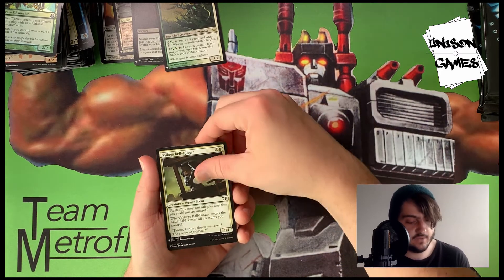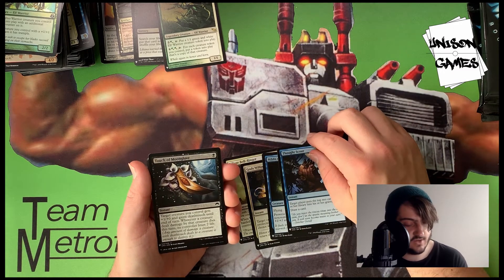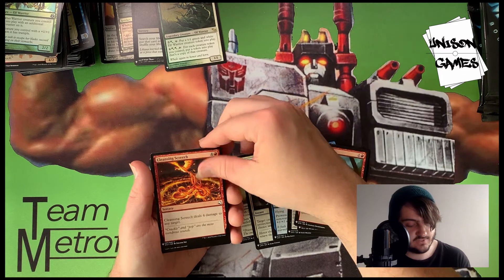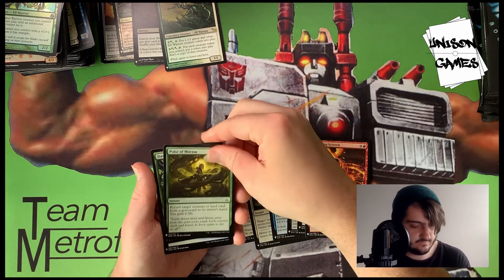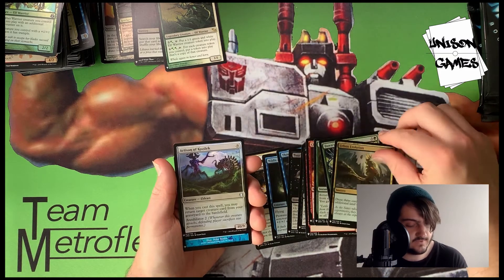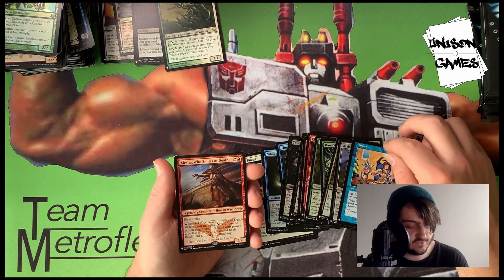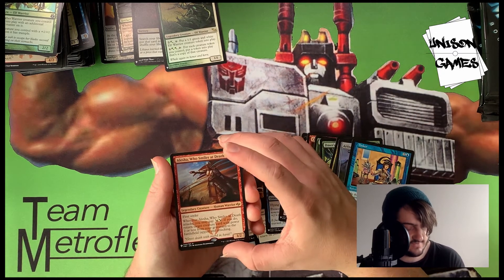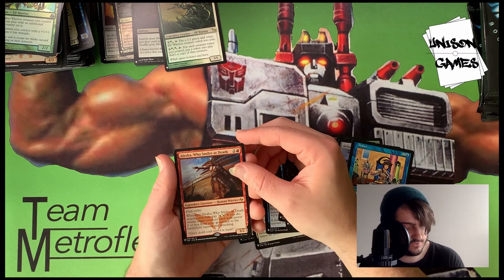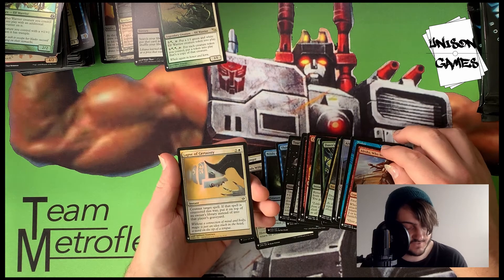Last five packs! Village Bell-Ringer, God's Willing, Niblis of Dusk, Thought Scour, Touch of Moonglove, Festering Newt, Leaping Master, Cleansing Screech, Pulse of Murasa, Dawn's Reflection, Urban Evolution. Artisan of Kozilek, Tinker. Alesha, Who Smiles at Death — 3/2 First Strike for three, and whenever she attacks you may pay two Orzhov mana to return a creature with power two or less from your graveyard tapped and attacking. And Lapse of Certainty is our foil.